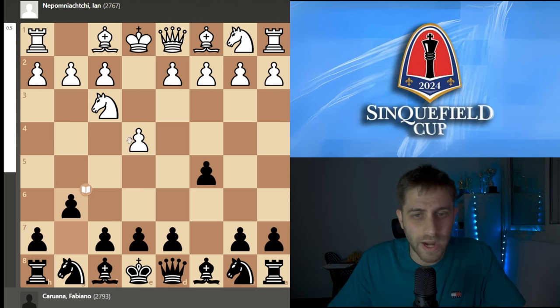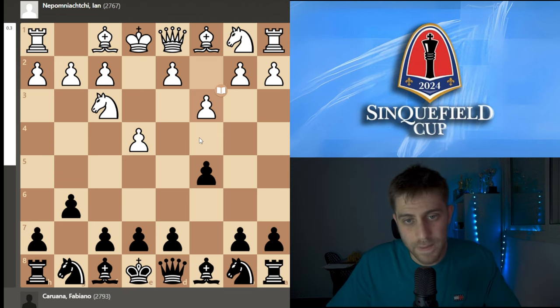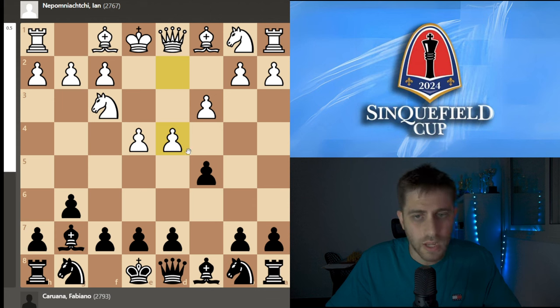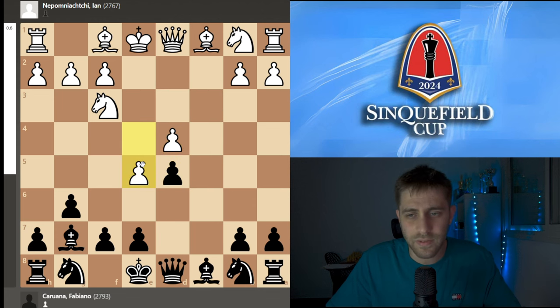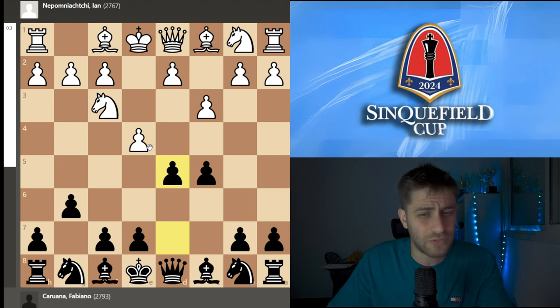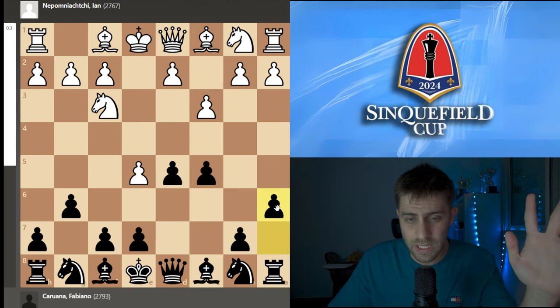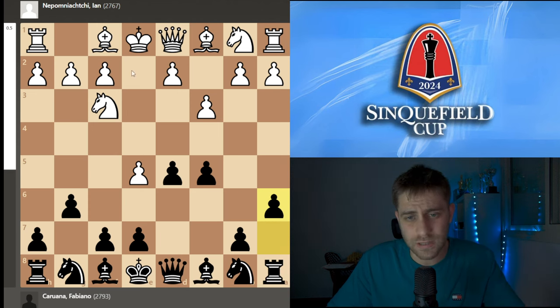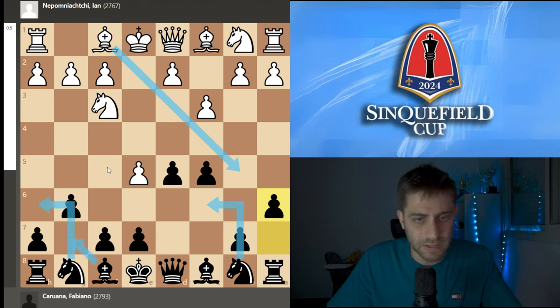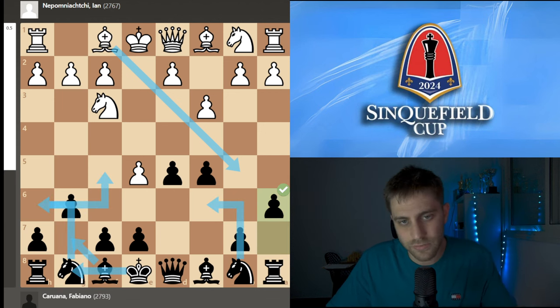I recommend here for white to play the move c3 — a very interesting move that is very common in the latest top-level games. For example, Bg7, d4, and you're controlling the center. You can take, take, d5, e5. It's a nice position to play because Bb5, c3, and this bishop is not so good. I think the best option for black here is to play d5, and after e5 to play a6, if I'm not mistaken.